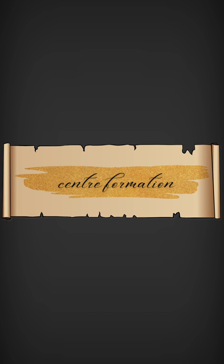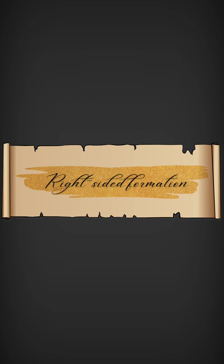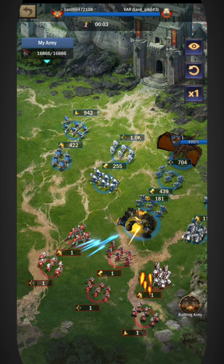Whatever troop type it is, it will be positioned there. Now let's discuss center formation: when you send two troop types, one will go to the left center position and the other will go to the right center position.